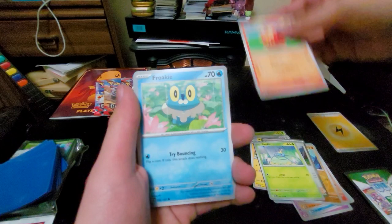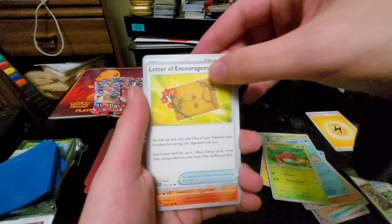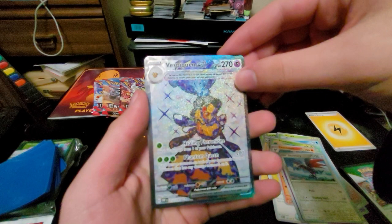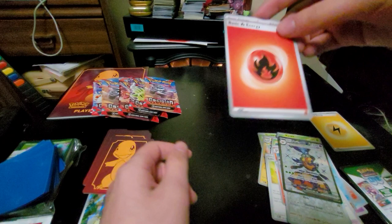We get Surskit, Darumaka, Froakie — interesting to still see Gen 6 in the set. Bounsweet, Letter of Encouragement, Chandelure, Patrol Cap, Polteageist, Skarmory. A full art Vespiquen EX — ooh, that is beautiful! That should come in handy. And a Fire Energy.